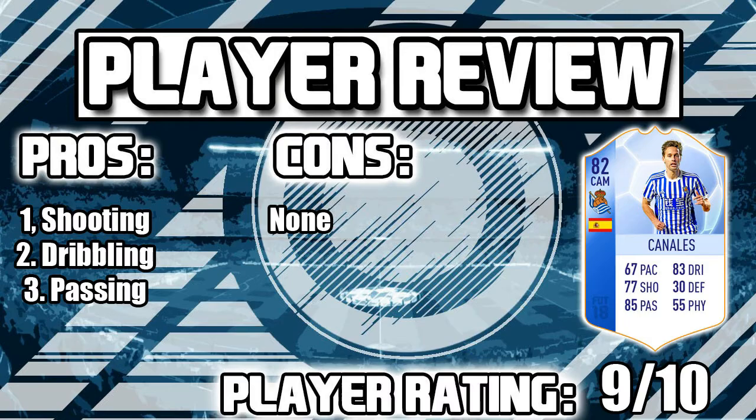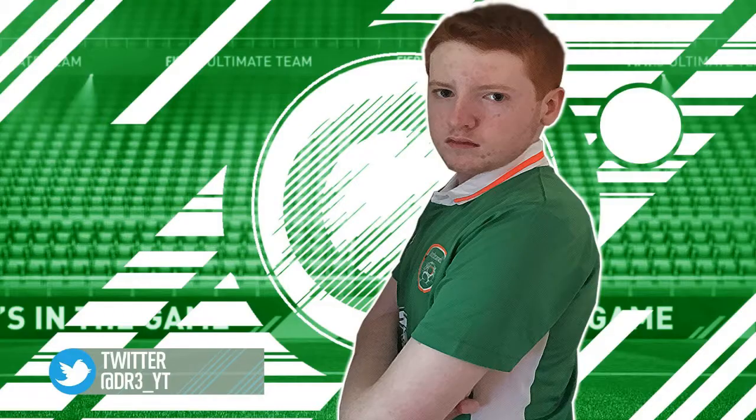Last but not least, his passing is the best attribute on his card. We did get to try out the free kick accuracy at 82, and the short passing was exceptional at 91. We played a nice through ball which was technically a long pass — only 77 — but still good. Overall, 9 out of 10 rating for Sergio Canales. If you enjoyed, drop a like, subscribe, and I'll see you in the next one — peace.